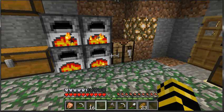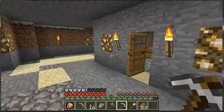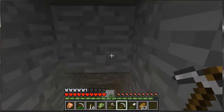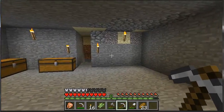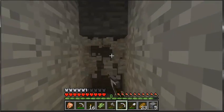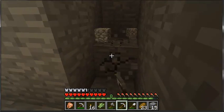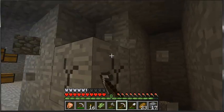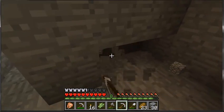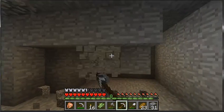First order of business is the 1.3 update. In the latest and greatest snapshot, there is a big focus on villagers. Jeb has promised us this, and he has certainly delivered — villagers will now trade items. Of course, the current prices set are very, very cheap, so we look to see that change in the future. He has added a currency item, which everyone is already guessing is going to be the new block: emeralds. So you can now mine emeralds as a piece of currency in Minecraft that you will be able to buy items with.